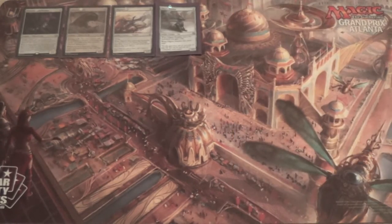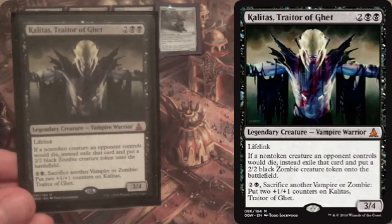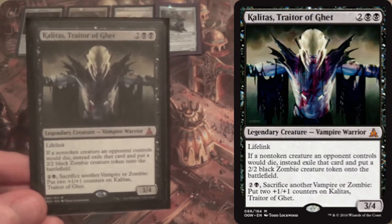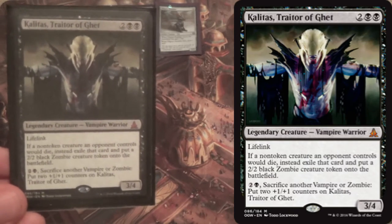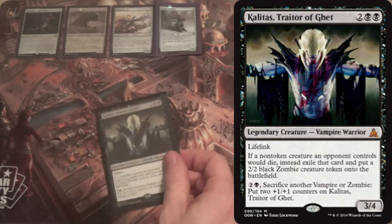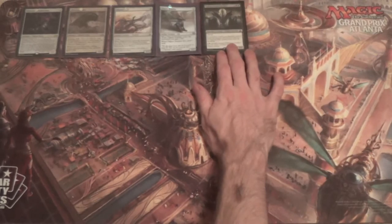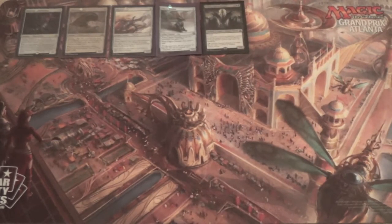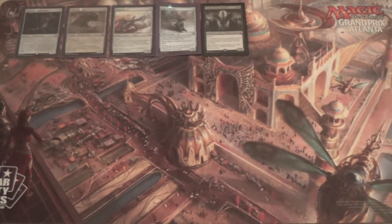We do have other win conditions besides the Emerge creatures. I run a one-of Kalitas, Traitor of Ghet. If you haven't picked this up, it will be a Modern staple — it's showing up as a singleton in Jund and Junk lists. It survives Lightning Bolt, has Lifelink, exiles their creatures, and gets you extra value out of kill spells. It gives you a mainboard answer against aggro and midrange, though it doesn't do as well against control.